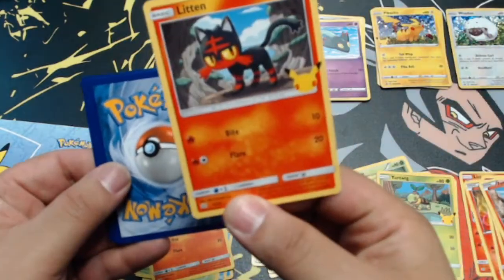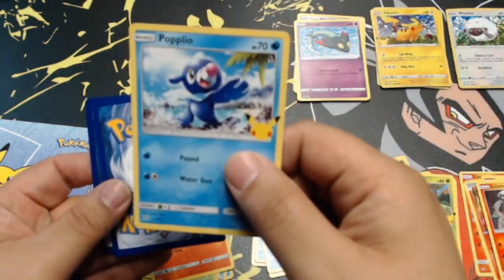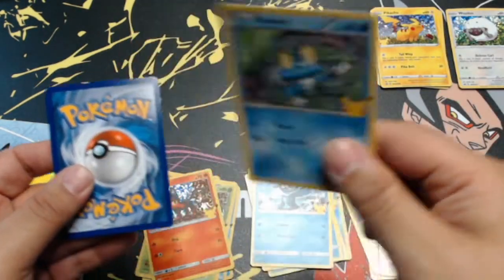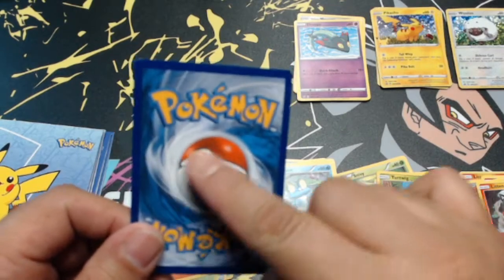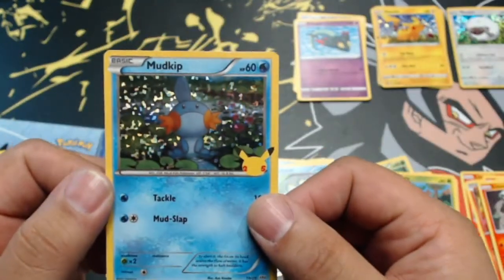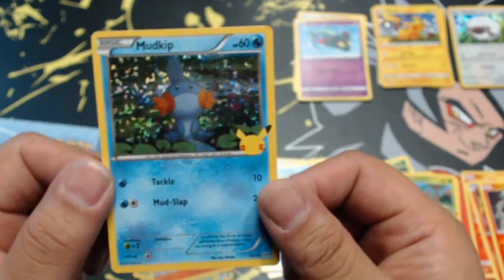Pack six: Litten, Popplio, Froakie — and our hollow card, rub it for good luck... is it a hollow Pikachu? It is not — it is a hollow Mudkip. Still very cool looking.